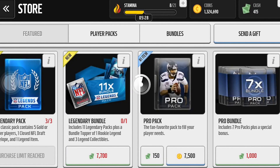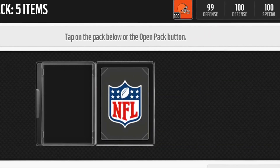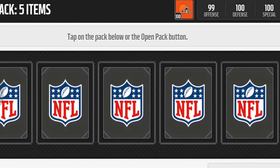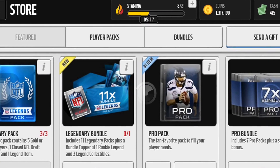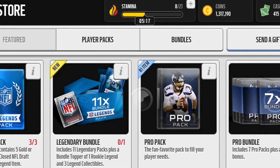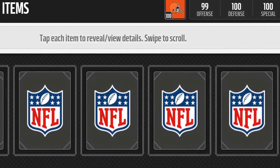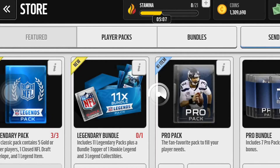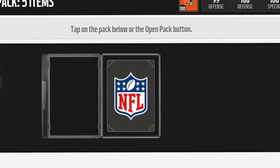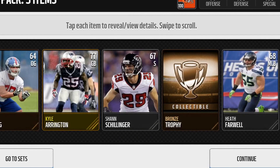There's a Closed Envelope right there. Dante Rosario. I don't know exactly what these envelopes are for — I haven't been paying much attention to it. Mike Neal. They seem interesting, but... Morgan Burnett. So one more pack. And Kyle Arrington.